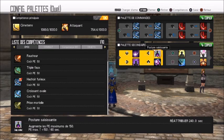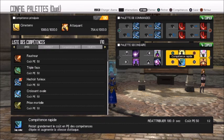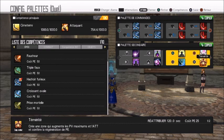Voici la liste des sorts que je mettrai aussi en description : Régénération de PE, Posture saisissante, Tempête de l'esprit, Âme captive, Témérité, ainsi que Héros variable, Compétences rapides, Surpassement.